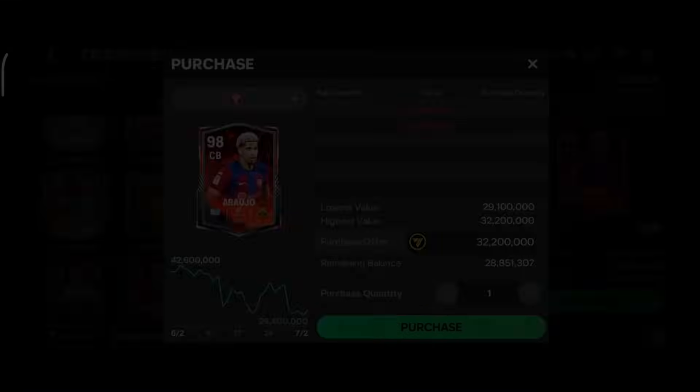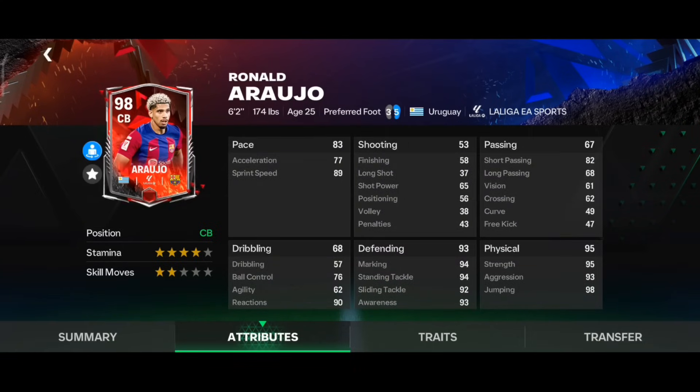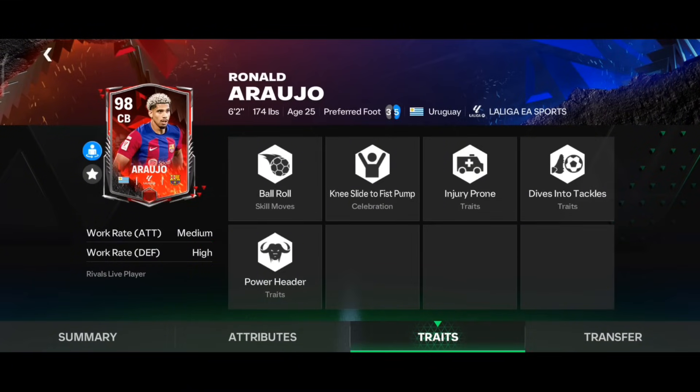The next card in this category is the Araogo card from the Rivals event. Red rank Araogo has 83 pace, 93 defending, and 95 physical. Look at the height — six foot two — and four star stamina. The defending and physical stats are very good, and the best part is he has Medium-High work rate with Power Header and Dive Into Tackle traits, which is best for a center back.